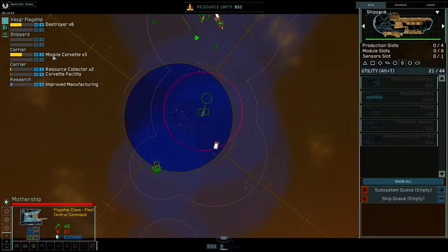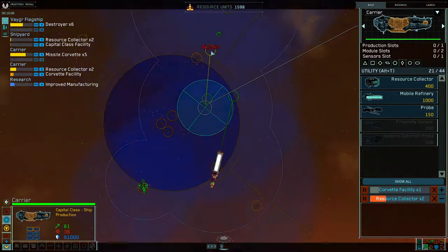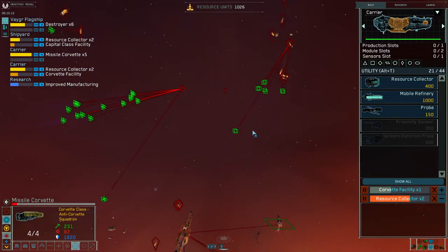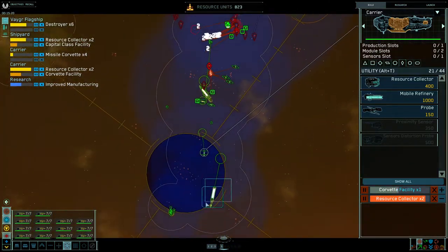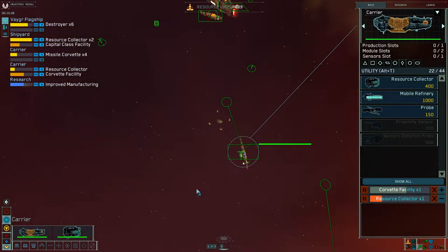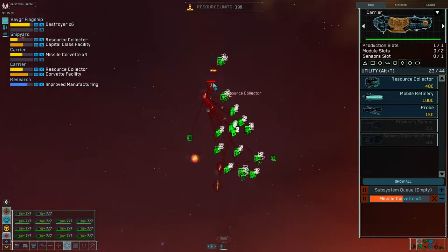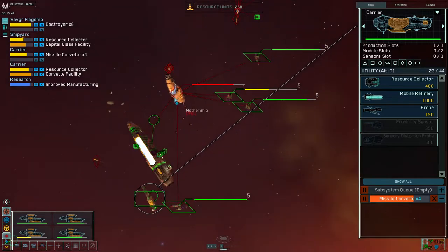Since this is also Homeworld 1, you'd also want to have a Grav Well on here. I forgot to build that earlier — recycle, build, build. This can go right here, this can go take out collectors. Why did I recycle hyperspace? That's because you'll be able to afford your Improved Manufacturing and your Capital Class Facility at the same time much more easily. If you didn't recycle it, you'd be blocked right now. Since I recycled it, I got back about a thousand, which helps a lot in terms of rushing.